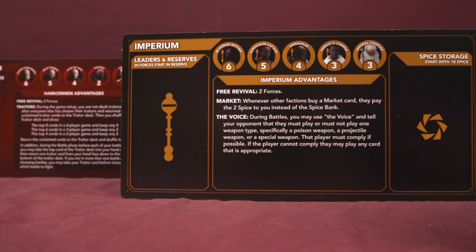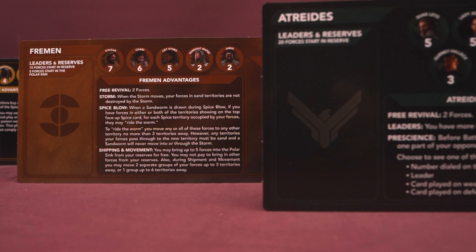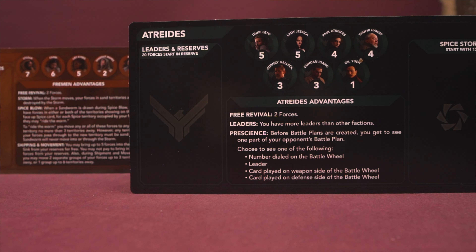So, Dune: A Game of Conquest and Diplomacy — how do you play? It's an area control game for two to four players. Each player takes the role of one of four houses in the Dune universe: the Atreides, the Fremen, the Harkonnen, and the Imperium. This is a stripped-down version of a similar game released by Gale Force 9, which featured a lot more factions.